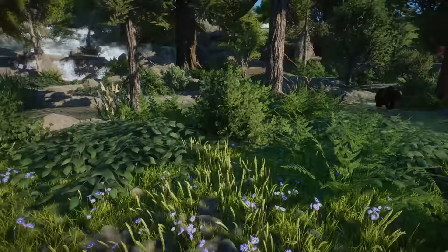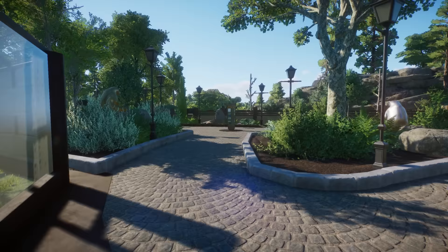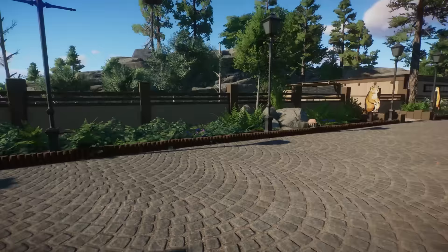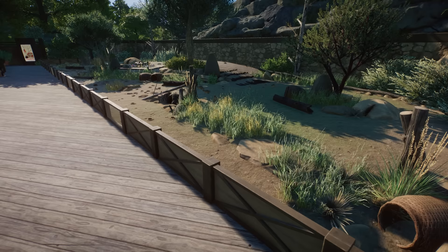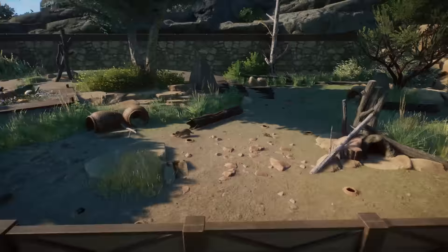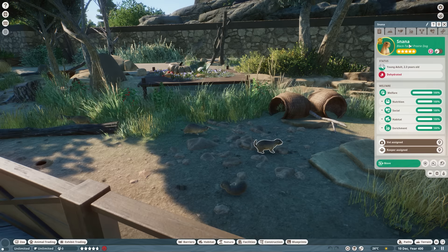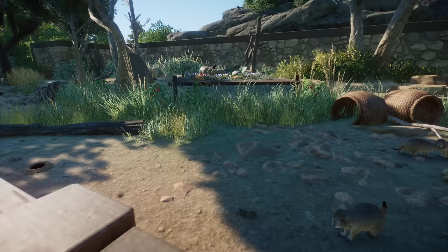Wow that is really impressive! Look at all the grass and foliage — it looks so gorgeous and natural. Look at the little one! Absolutely amazing work. There's an information stand and a beaver on this side — oh that's so cute! One of the little low fences right over here. Wait, it's not a beaver — it's the North American black-tailed prairie dog! It's been so long — I've only built one habitat for them.